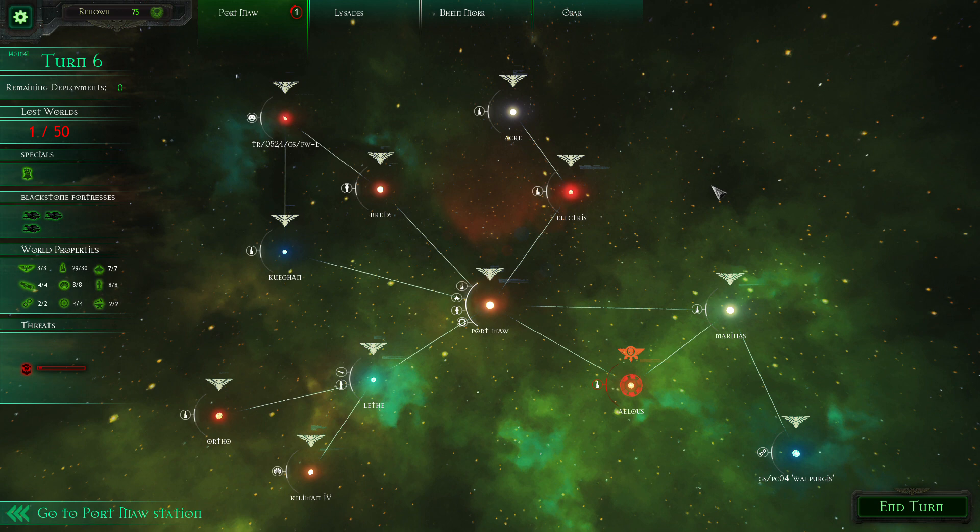Hey, welcome back to another part of my gameplay of Battlefleet Gothic Armada from 2016, developed by Tindalos Interactive and published by Focus Home Interactive. We're just at the end of turn six, and we're moving onwards in terms of years — we were just in year 140 of the 31st millennia, so I think this means we are in the year 40,140, millennia 41.